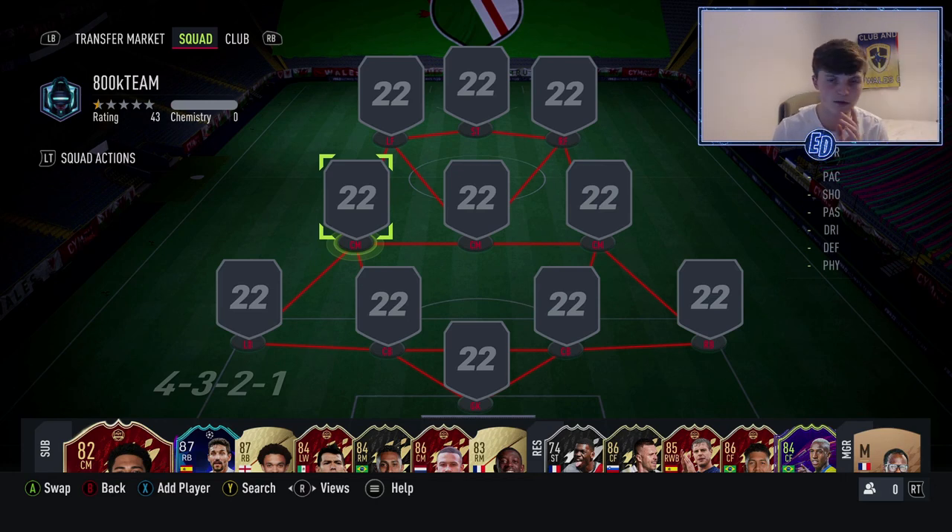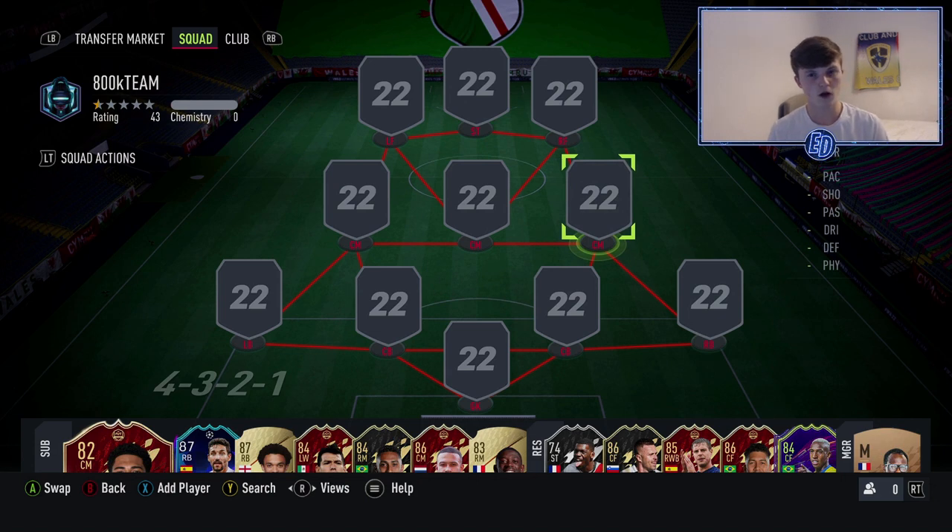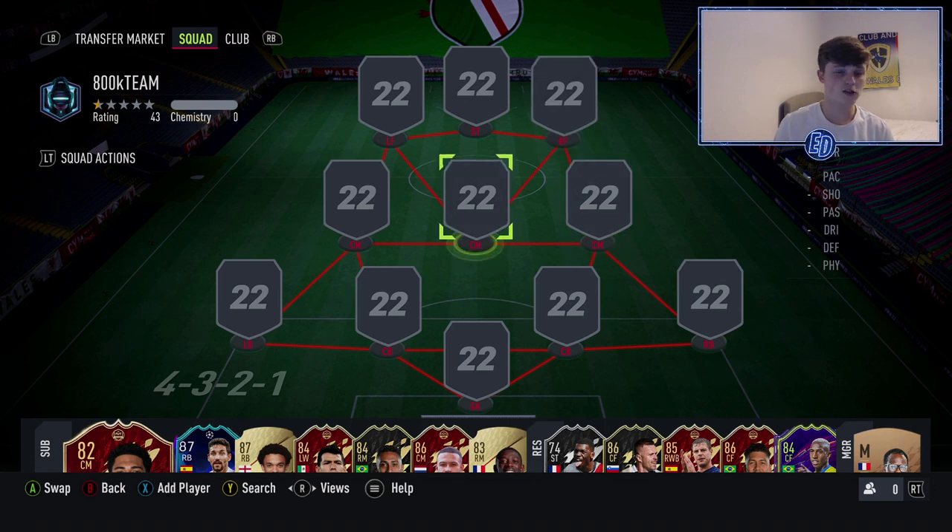Welcome back to another video. Today we have an 800k squad builder — this is 800k on Xbox, probably similar on PlayStation. As we're making this video, the price could go up or down, probably down with this market. It's a pretty fun squad builder that starts in a 4-3-2-1 and changes in-game to anything like four attackers, so 4-3-2-1, 4-2-3-1, 4-4-2, or 4-1-2-2 narrow if you want.